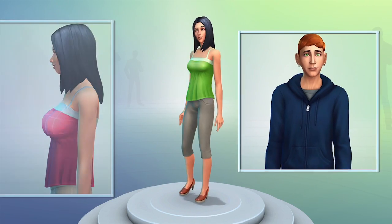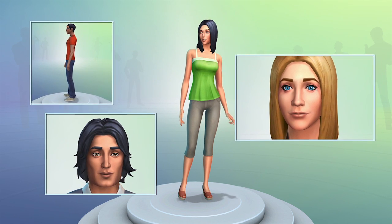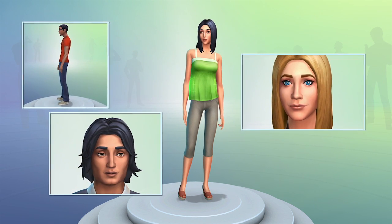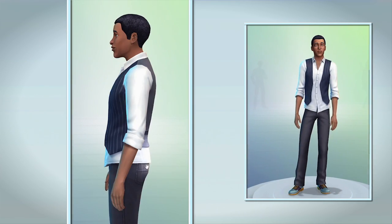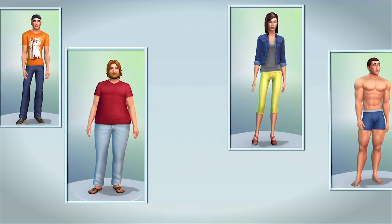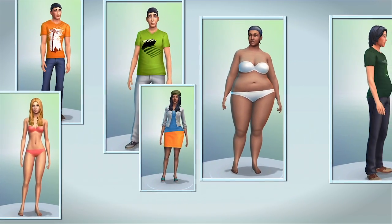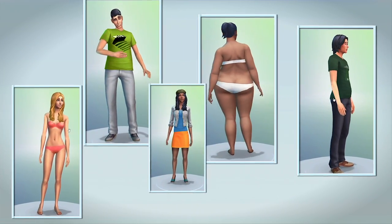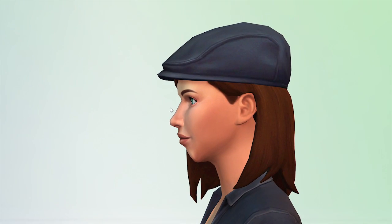This is the new Create-A-Sim. It's where my Sims begin to come to life. Create-A-Sim is fun, intuitive, and more powerful than ever. I click directly on my Sim to make changes — I'm not using sliders, I just push and pull. This new feature makes it easier than ever before to create the Sims that so far have only lived in my imagination.